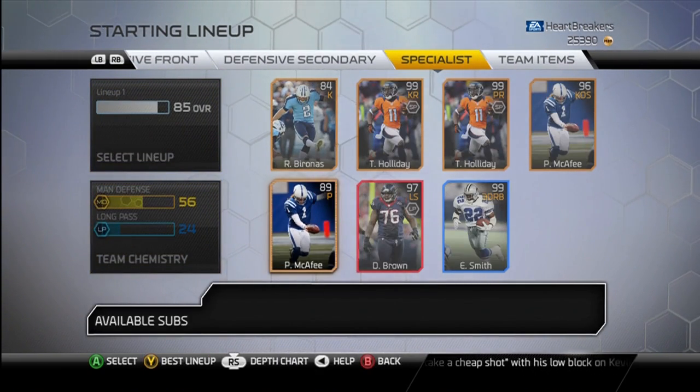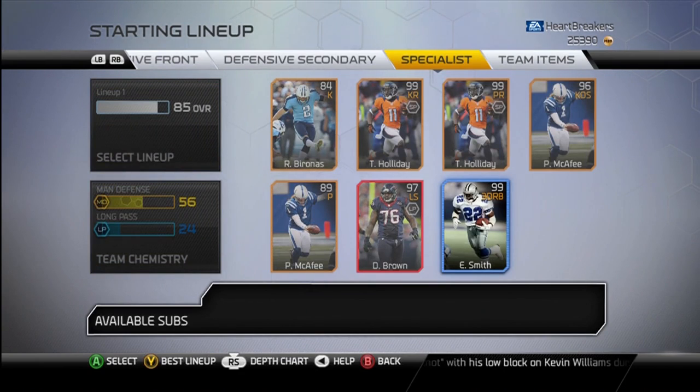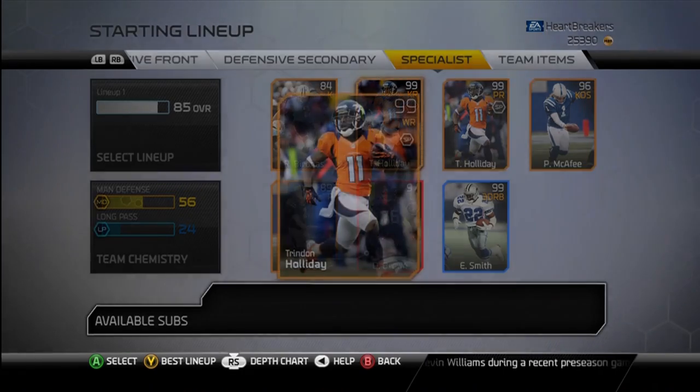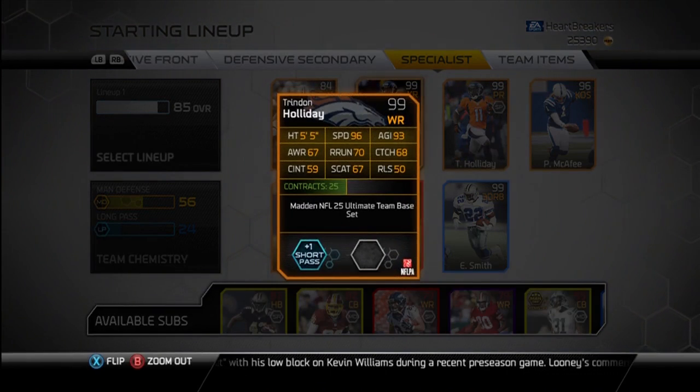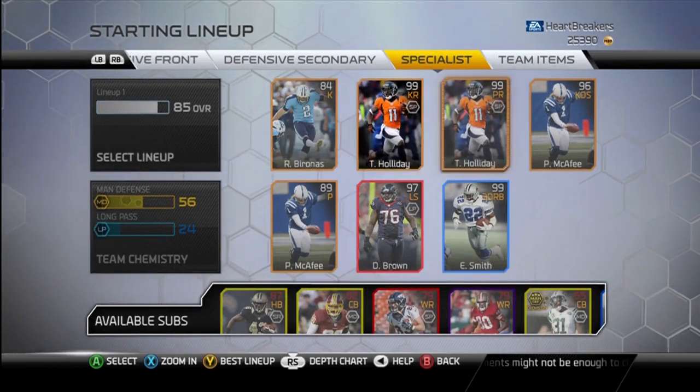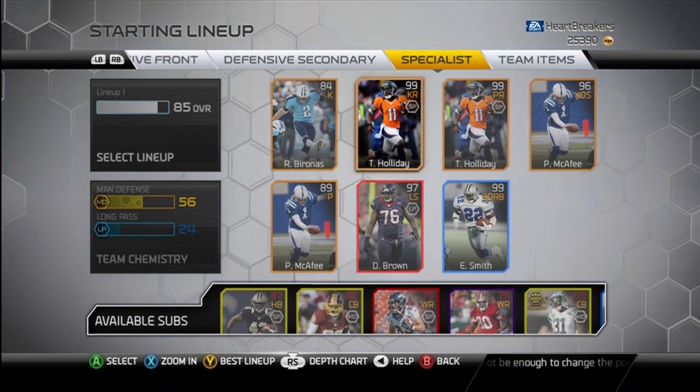Specialists — I've got Bronsted McAfee. Dwayne Brown is my long snapper. Smith Emmett is my third down back. Trendon Holiday is my kick and punt returner with 96 speed, so I definitely have a good returner there.